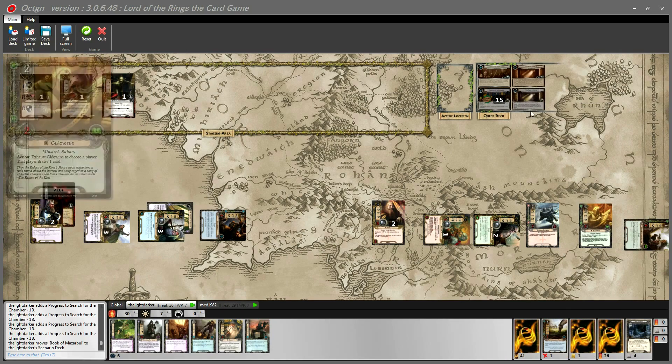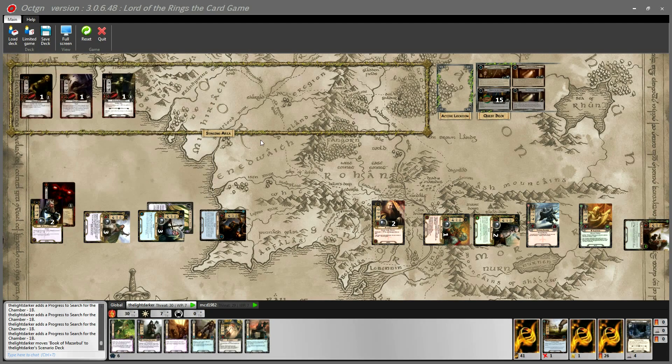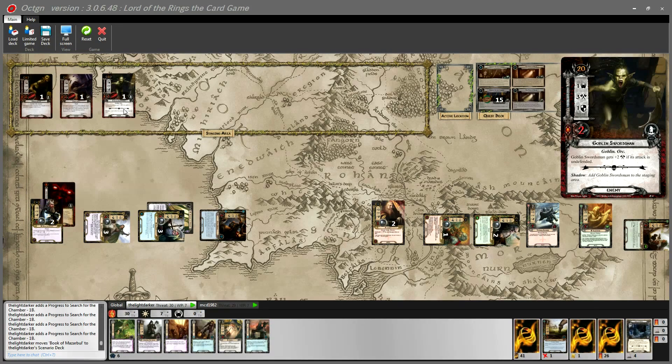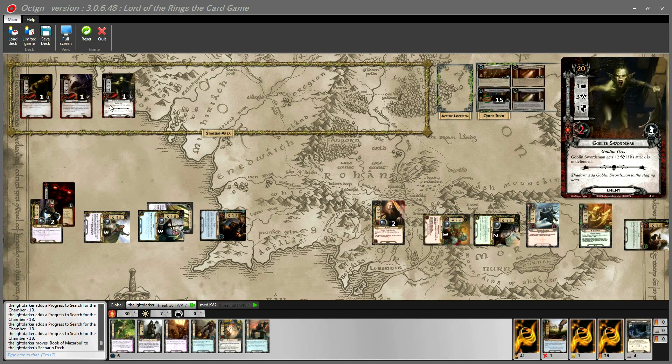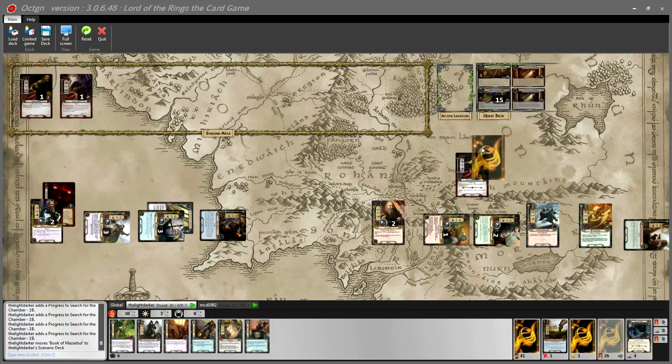In quest phase two, at the end of staging we now reveal the top X cards of the encounter deck — adding all enemies to the staging area, discarding any others without resolving them, where X equals the number of players. We need 17 progress tokens to win. The Goblin Scout stays in staging; the Goblin Swordsman will engage me by default; Cave Troll stays in staging for now. Matthew optionally engages the Swordsman so I don't have to defend with Dane and trigger the Watchful Eyes.